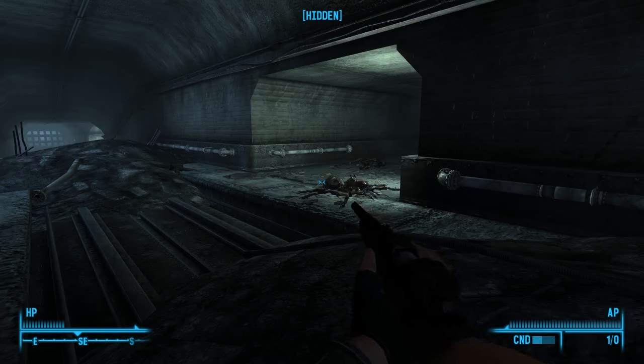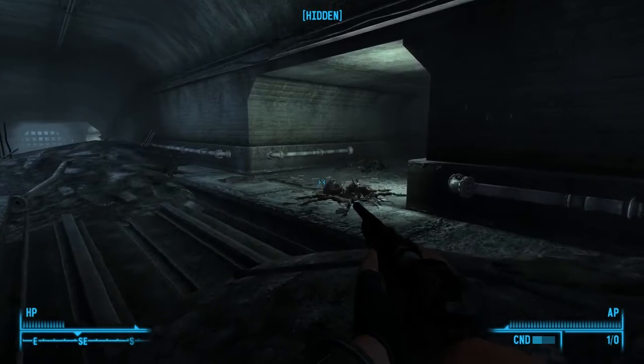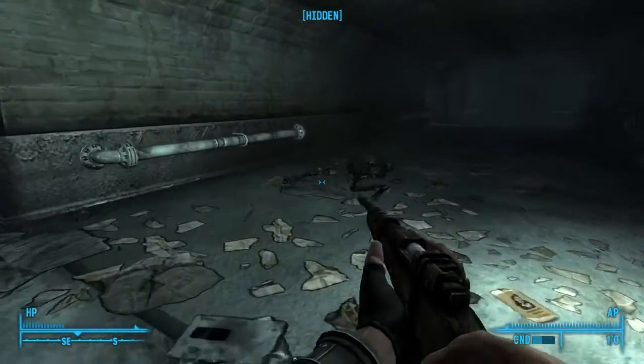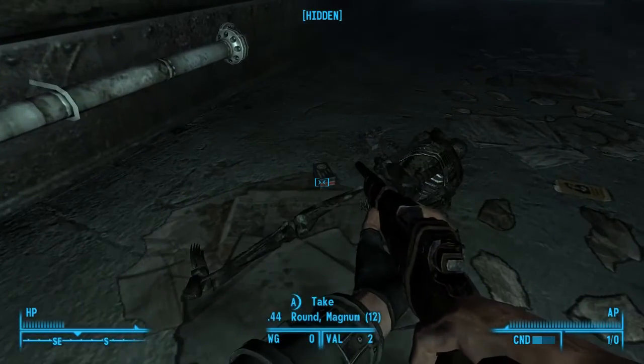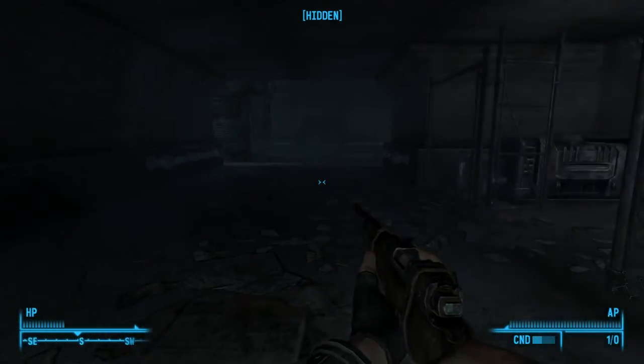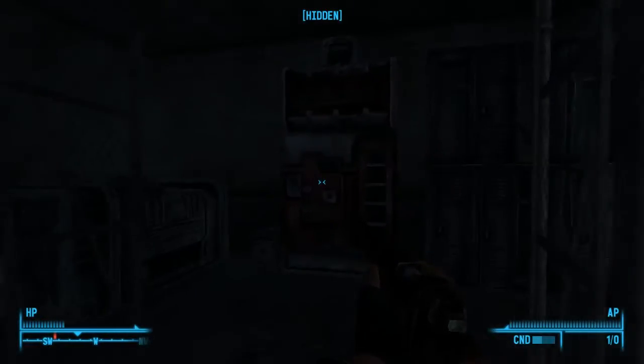I've killed a lovely boy's father. So I left you last time after I've just killed this fire ant. Coming into here now, we're currently in sneak and hidden at the moment. We find a dead guy with some magnums on him, and I do see a nuka-cola machine.